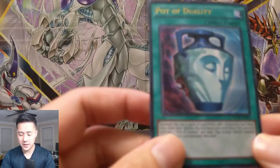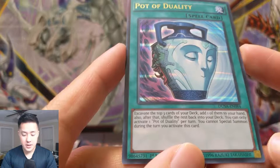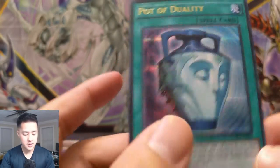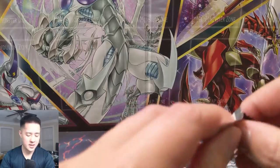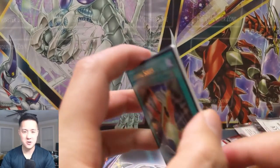Pot of Duality — this card's not as necessary anymore. Excavate the top three cards of your deck then add one to your hand and shuffle the rest. There's just so many different versions of this concept. They had Pot of Greed first and then went like, alright we can't have that, so there are a lot of nerfed Pot of Greed variants.